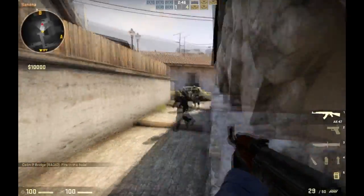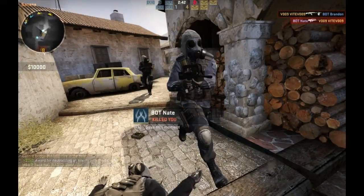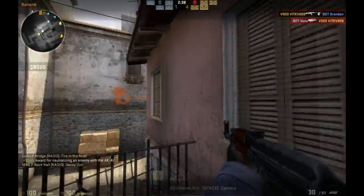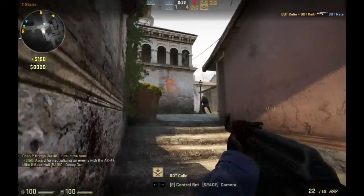Another tactic you can do is jumping and then firing. It's good to surprise the enemy — you'll probably get one person. But if there's a group of three people, you are going to die. There is no way you are going to take out all three of those people.